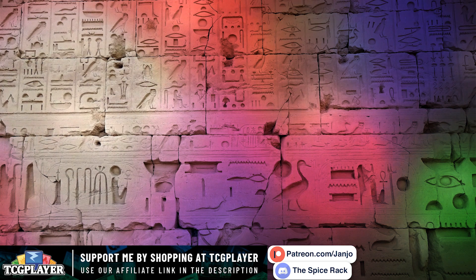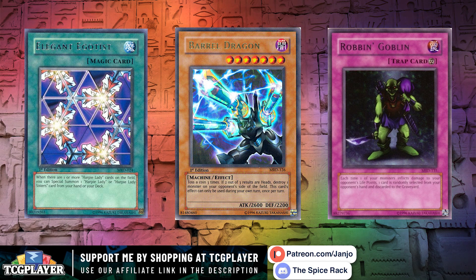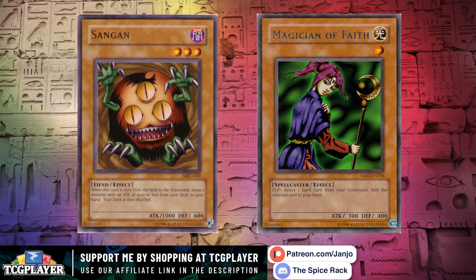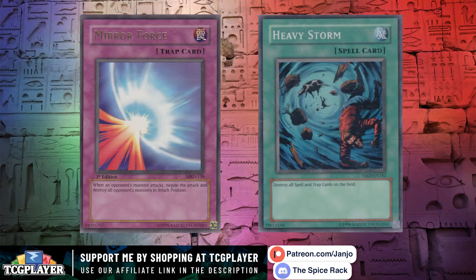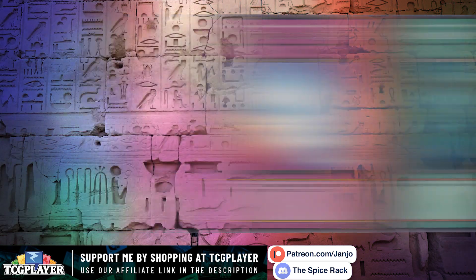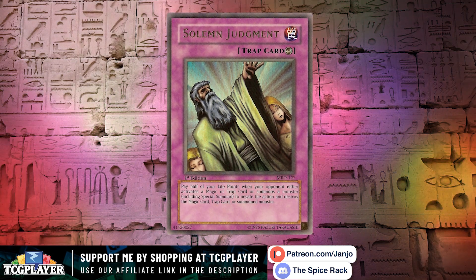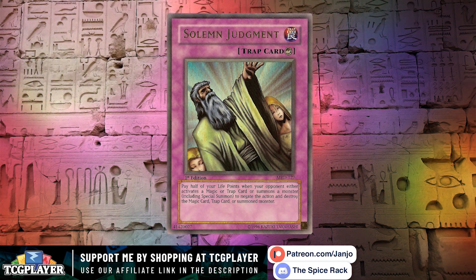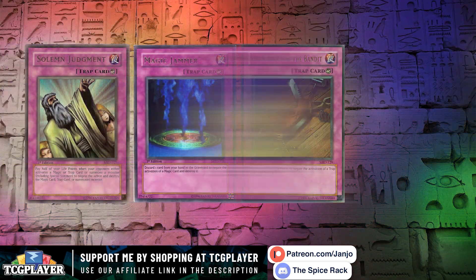We stay in 2002 for number 2, which is Metal Raiders, released at the end of June. Many people know of this set — after all, it is the second TCG core set. It opened the floodgates when it came to effect monsters like Sangan and Magician of Faith. It also pushed the boundaries of play by including some real heavy hitter backrow cards like Mirror Force and Heavy Storm. Not to mention the brand new counter trap cards that brought strategy to a whole new level, thanks to many negation cards in Solemn Judgment, Magic Jammer, Seven Tools of the Bandit, and Horn of Heaven.